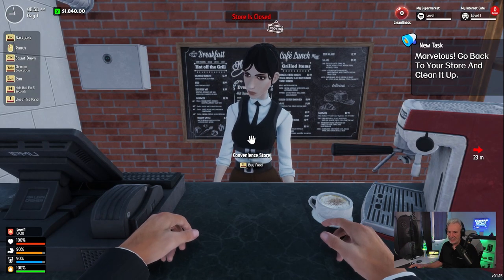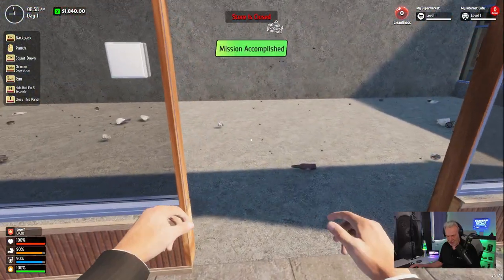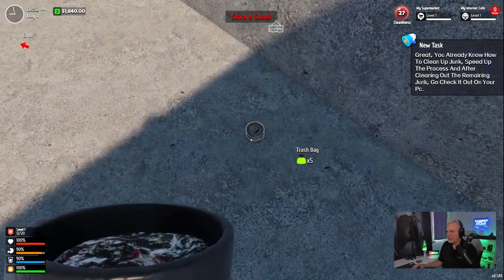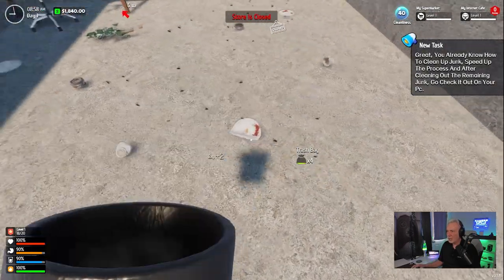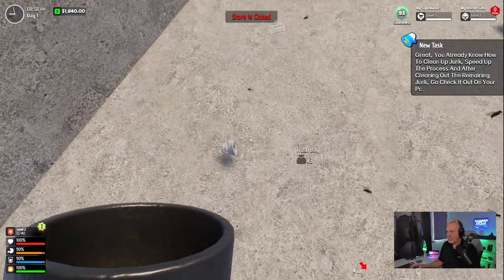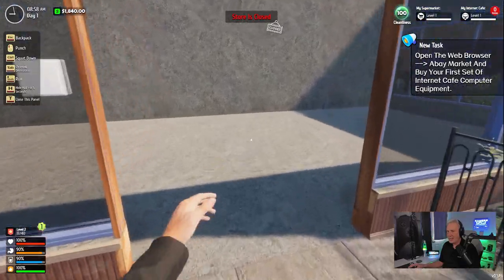That takes care of that. Now we need to go back and clean up the store. We'll hit our tab, pick our trash can, and throw all of this stuff into the garbage. Like you can see, everything looks like concrete — the walls, the floor. That $250 roller brush is what's going to allow you to change that, costing per square that you paint.